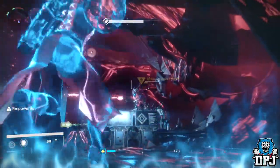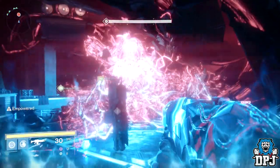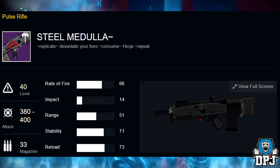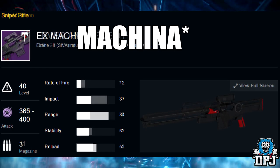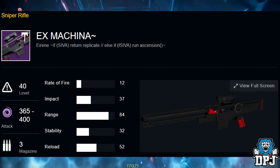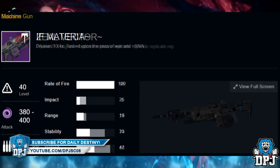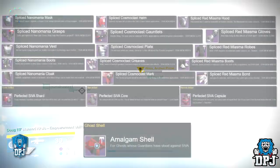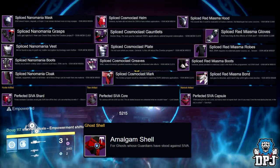There are other weapons and artifacts which drop from this raid, including a ship, but I believe these come from hard mode and challenge mode. We've got the pulse rifle Steel Medulla, the hand cannon Fever and Remedy, the sniper rifle The Ex Machina, the sidearm the Zeo Vector, and the machine gun the IF Materia. Also with hard mode there is an entire new armor set — same armor, different color — as seen on screen now.